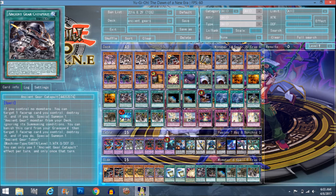Ancient Gear Catapult — I'm kind of mixed about this. You can only activate it when you control no monsters: target a face-up card your opponent controls, destroy it, and special summon an Ancient Gear from your deck ignoring summoning conditions. The saving grace for this card is Foolish Burial Goods, because you can banish it from the grave to target a face-up card your opponent controls, destroy it, and special summon an Ancient Gear token that's level one. That's important because you have Gear Town and Ancient Gear Fortress that special summon Ancient Gear monsters when destroyed.